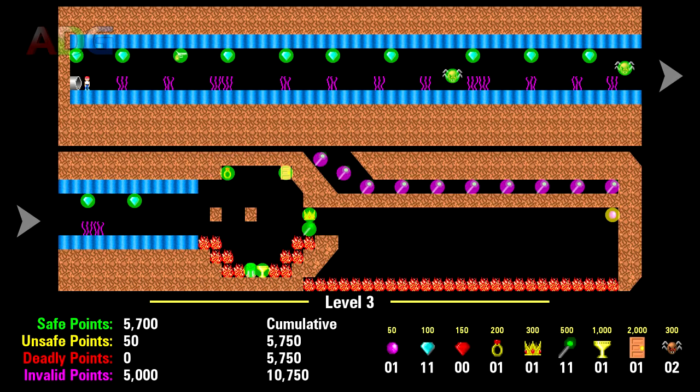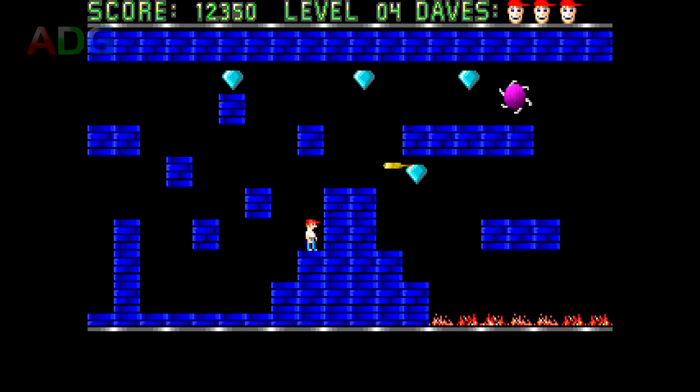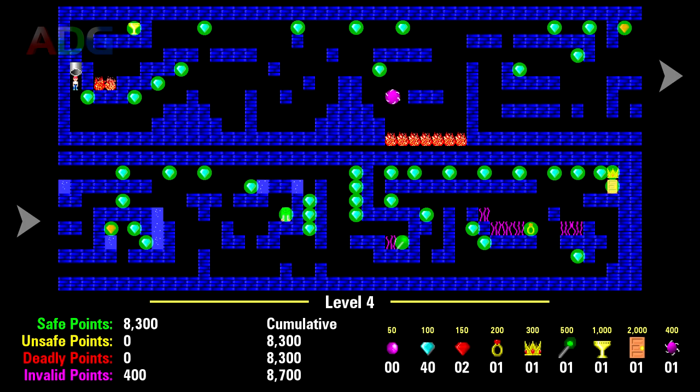Also notice the scepters at the top of level 3, which are impossible to legitimately obtain — but if you could, that would be another 5000 points just waiting for you. Level 4: there's no gun in this level, but one enemy you have to deal with that can be very annoying. This enemy has a very simple pattern and a very simple methodology as to how it fires, so dealing with it is really no big deal once you know how. If you could kill it, that would be an extra 400 points, but as it stands you should be getting 8300 points out of this level without too much difficulty.